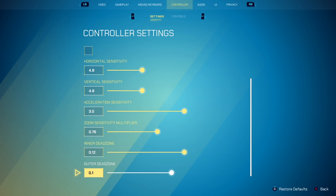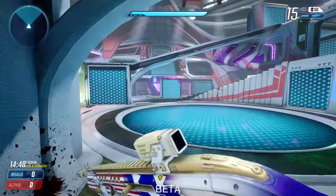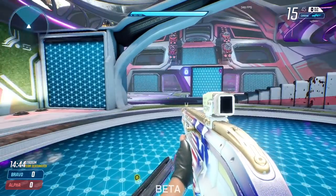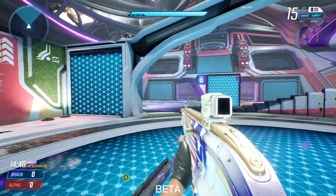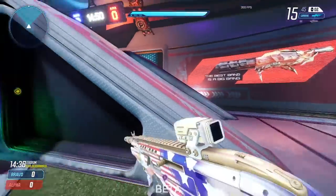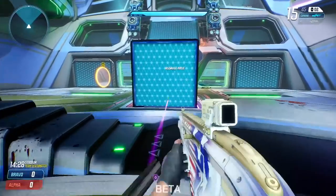Now inner and outer dead zone — most people don't understand what these do. The inner dead zone is how much you have to move your stick from the actual center position to have any input register. So right now I'm pushing on my stick very, very slightly and nothing registers, but if I push more it does. Imagine a little circle around your stick — it does not move until you reach or pass that threshold circle.